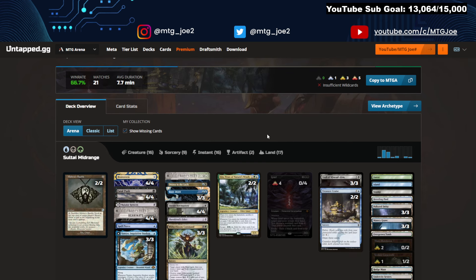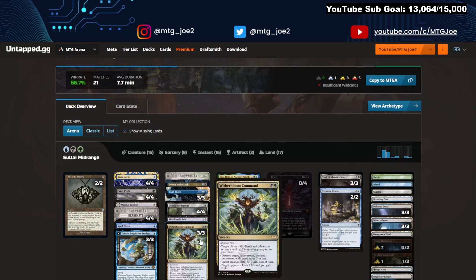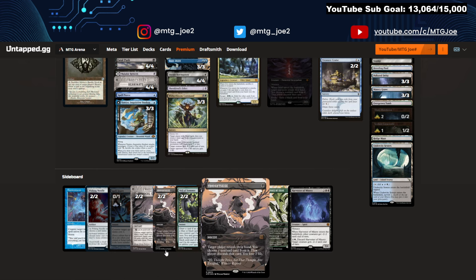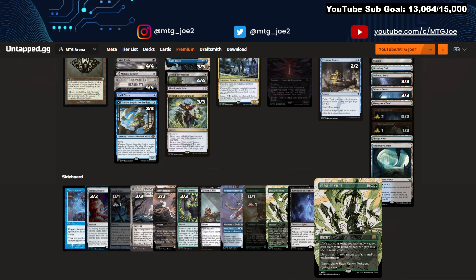Sultai Midrange at 67% is our first sighting of Grief. You have the full scam package with Malakir Rebirth and Reanimate, Tamios, blue-black control elements, plus Abrupt Decay and Witherbloom Command for flexibility. Witherbloom can provide pseudo-card advantage with mill, destroy target non-creature non-land, or even just kill a Bowmaster for a gain and drain effect. Trolls and Cruise provide relevant life gain when reanimating. Sideboard has Harvester of Misery against go-wide decks, Endurance for graveyard mirrors, and Force of Vigor against Show and Tell.